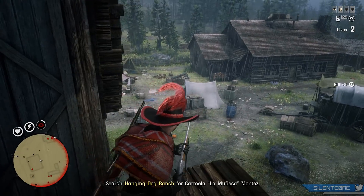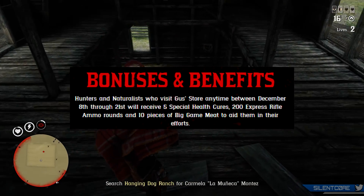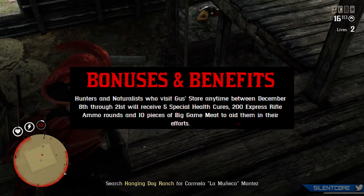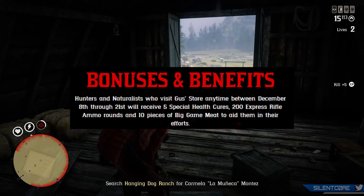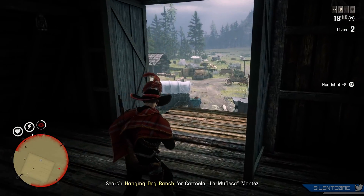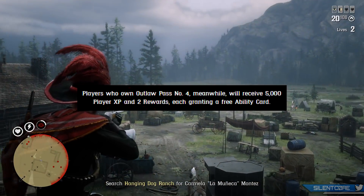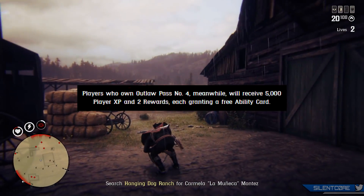Rockstar are giving out some free items — all you have to do is visit Gus's store anytime from December 8th to the 21st and you'll get 5 special health cures, 200 express rifle ammo rounds, and 10 pieces of big game meat. If you have already purchased Outlaw Pass number 4, you will also receive 5,000 player XP and 2 rewards each granting a free ability card.